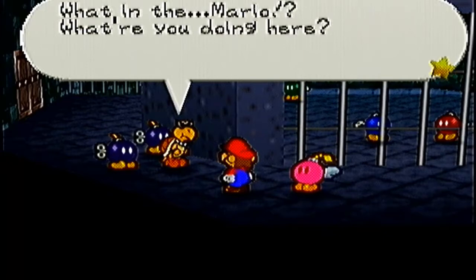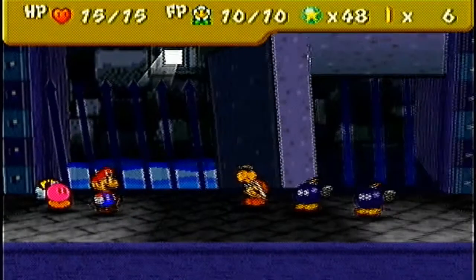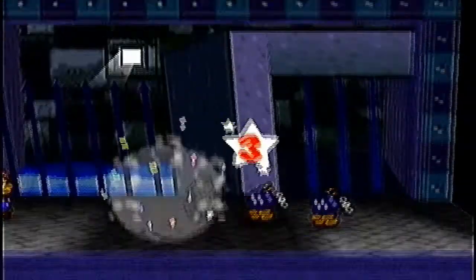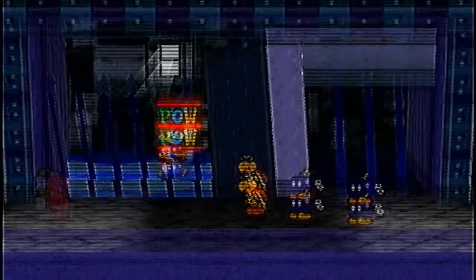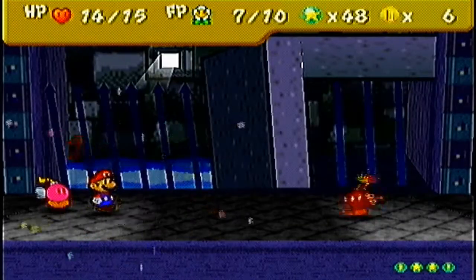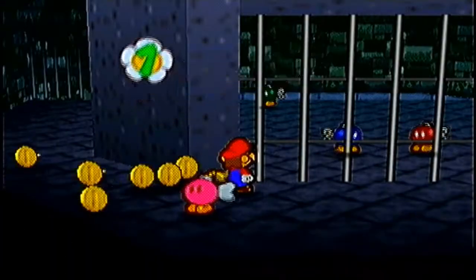What in the - Mario, what are you doing here? Nothing good I bet - everybody get him! It's the Bob-omb. We get a free mushroom, some free coins - let's go this way. There should be a save block somewhere nearby.